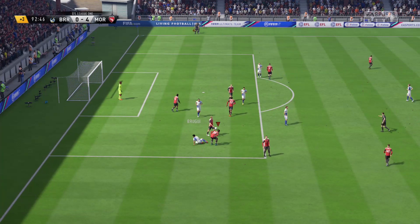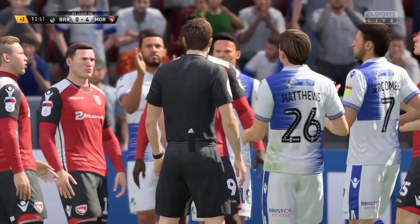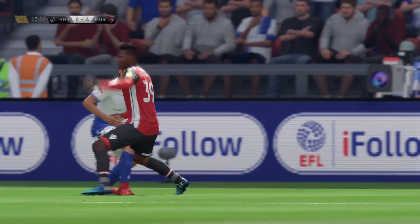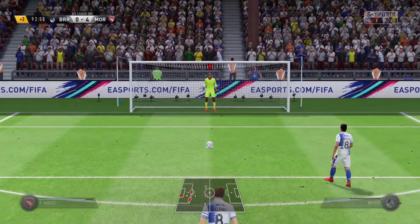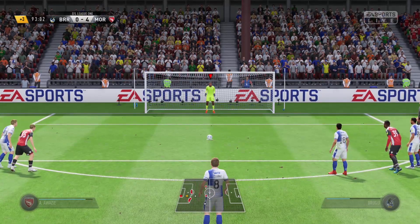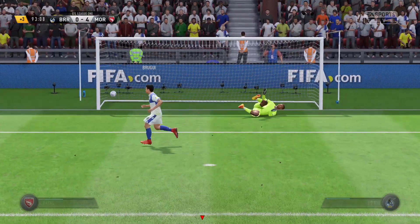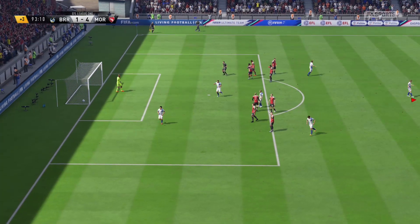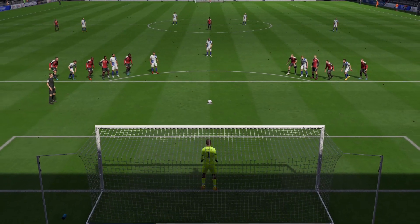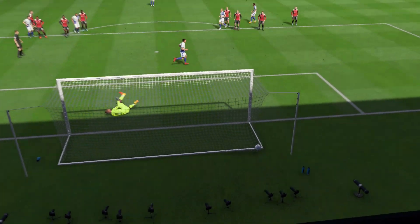LaKonte takes a player down in the box — it's going to be a penalty shot in the final minutes of the game. You didn't need to do that, LaKonte! Awazi needs to stand strong if he wants to keep the clean sheet. They line it up, right down the middle — and Awazi gets it wrong. We lose the clean sheet on the final touch of the game. LaKonte's foul gifts them the penalty, and it goes in: 4-1.